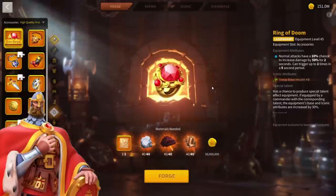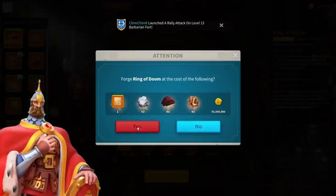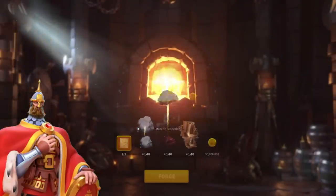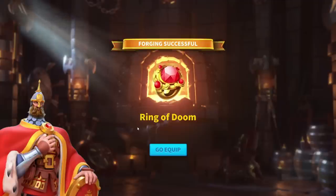All right, everything is ready — time to craft the Ring of Doom! Come on, please Lilith — I've made almost 200 Rise of Kingdoms videos, I deserve it! Give me a special talent on this Ring of Doom, please. I'll invest 50 legendary sculptures on either Moctezuma or Charlemagne if I get it. I'm just going to click on it... okay, we're on the... yes! No — come on! This is the fourth accessory. Why? That's so bad, I'm so mad, oh my god.